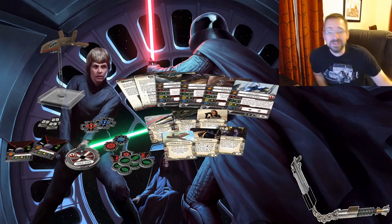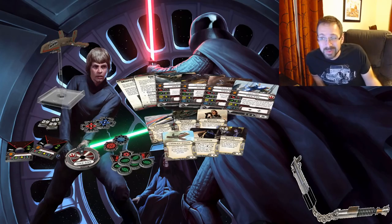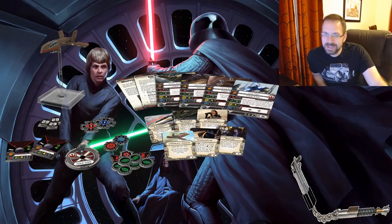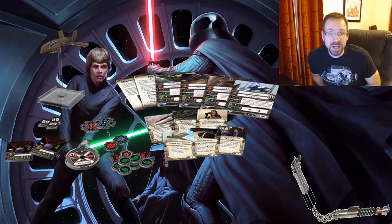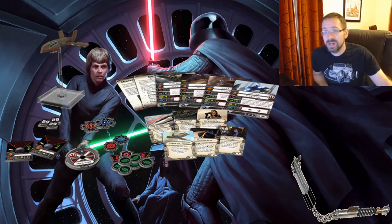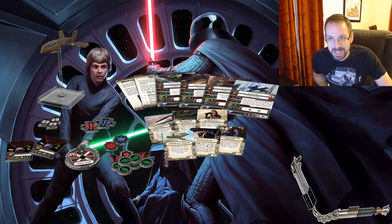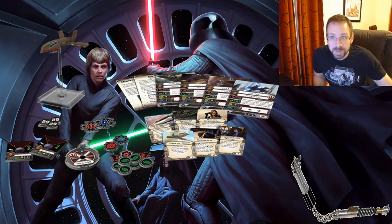Next up at number five is the HWK-290. I think this was the first ship people said, 'that's not in the right scale.' This ship was just too small and needed to be bigger. They have a medium base now, so it doesn't have to go straight to large base — this would make a perfect medium base ship. You could get it 50% larger without necessarily making it a large base ship.